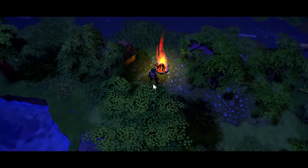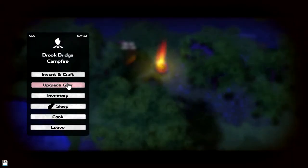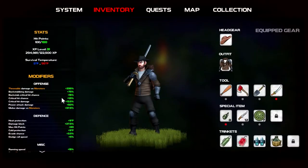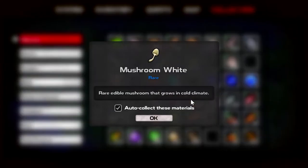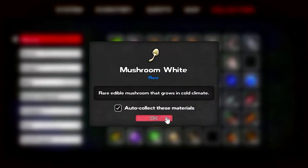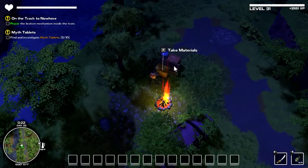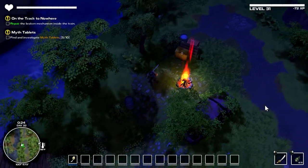Oh my gosh, I was close. I want to see something here. Rare edible mushroom, goes in cold. Let's get out of here. I want to grab one though, those mushrooms. I would have had one there, go. Would have been better.